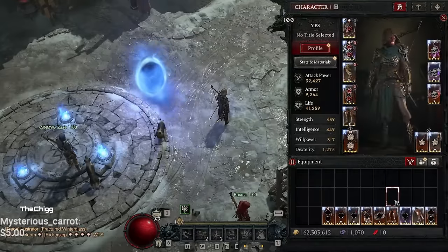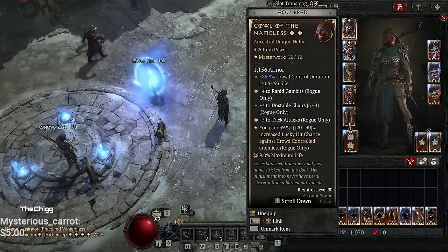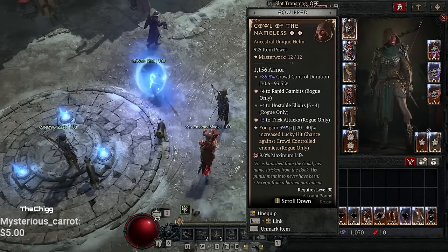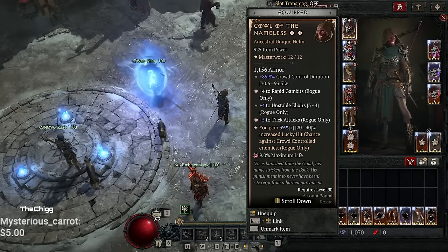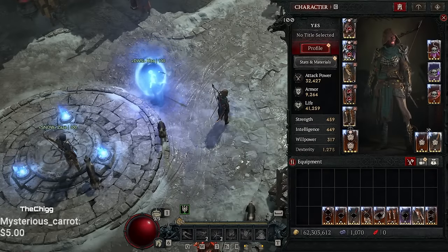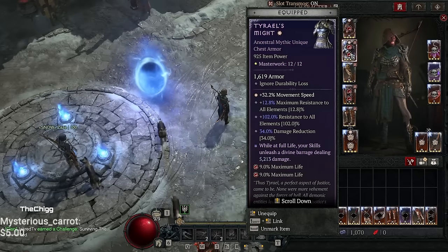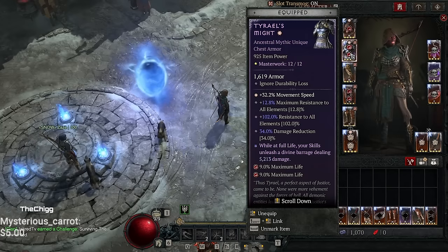Now let's look at gear. My gear is bad because I wasn't able to get all the stats I need. First, Cowl of the Nameless: this gives increased crowd control duration, Rapid Gambits, Unstable Elixirs, and Trick Attacks. You can get your Trick Attacks way up, and the extra lucky hit chance against crowd-controlled enemies keeps our energy up non-stop. For the chest, I have Tyriel's Might, but you do not need it. If you don't have Tyriel's Might, get a chest piece with levels to Dark Shroud and put the Might enchant on it — it will work really well until you get yours.